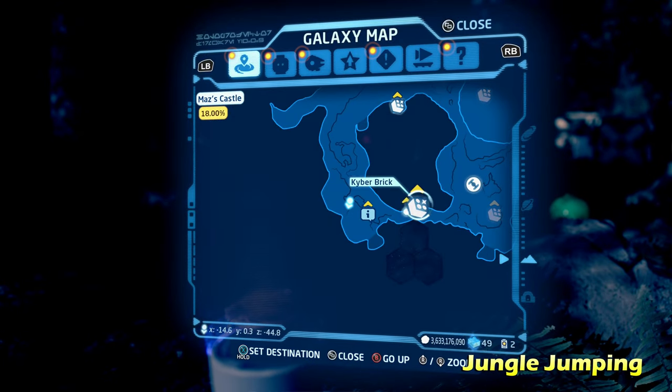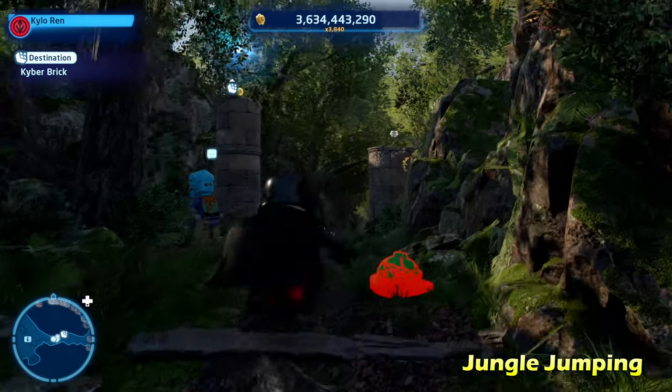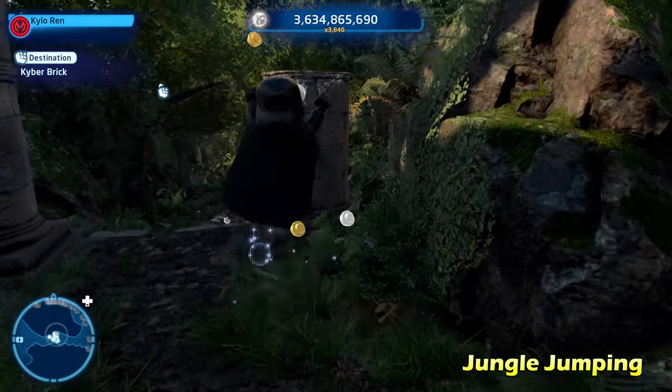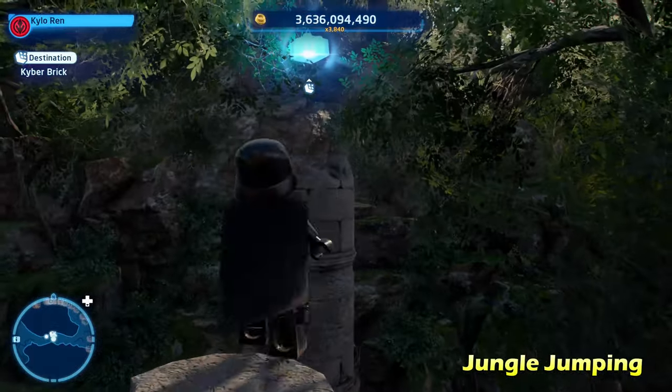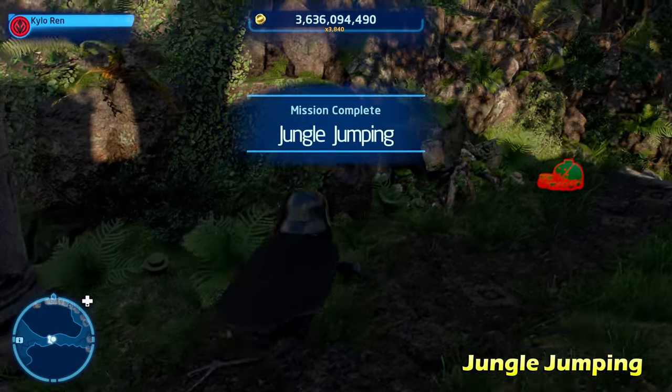Next up we're going to do Jungle Jumping, moving just to the right of there on the bottom side of the map. This one's very easy — all you have to do is play as a character that can double jump like a Jedi or Sith, jump up, and get the Kyber brick on top of this pillar for Jungle Jumping.